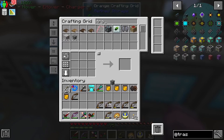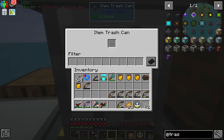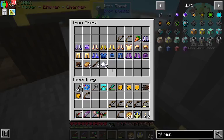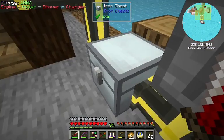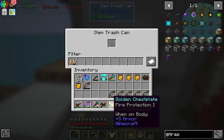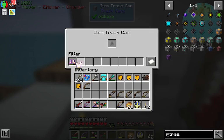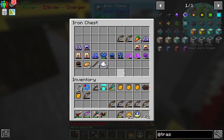There we go. You can pipe things in, so we're gonna stick it right here and immediately turn it to whitelist the filter, so that only what we want to go in will go in. We're gonna start with boots — the golden boots. Watch all those go away. And we're gonna put the golden truss plate up here. You get the general idea.